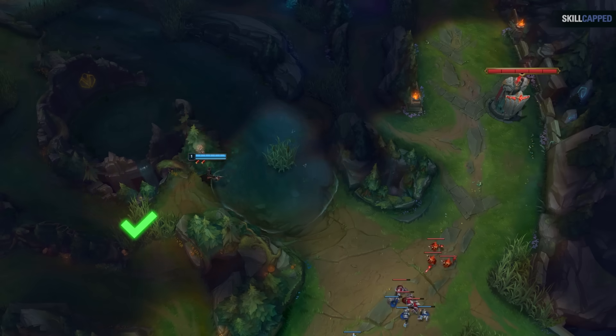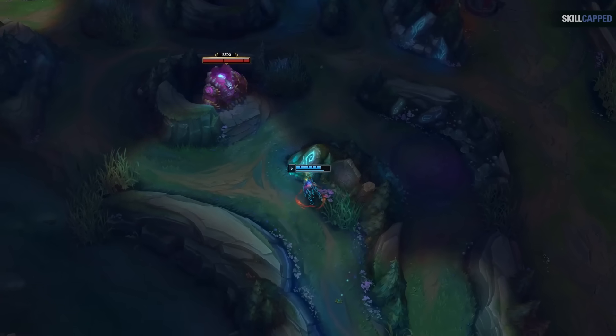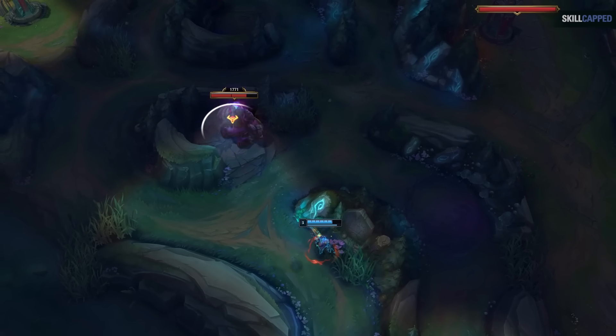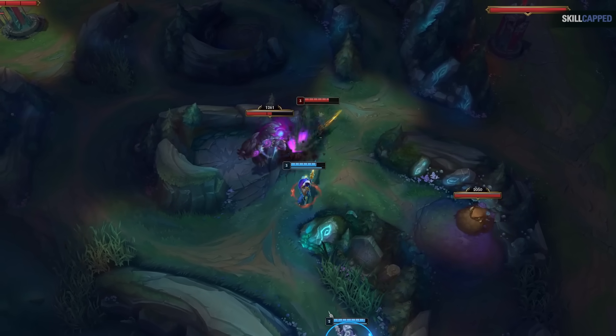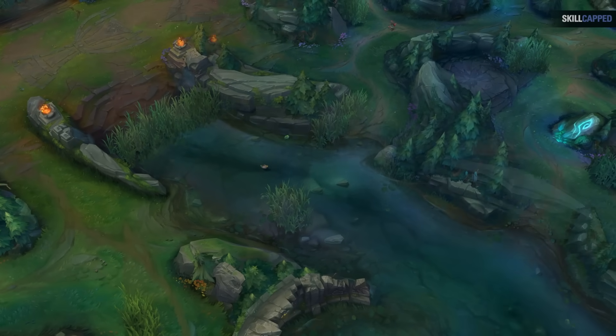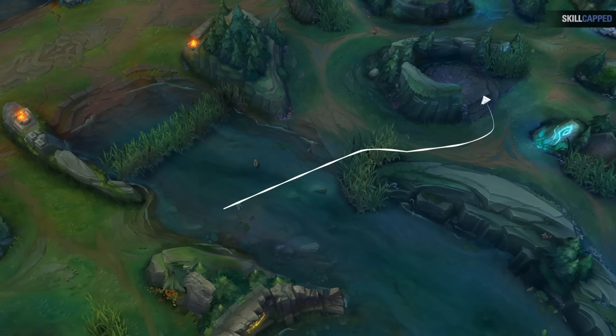At the same time, you can now use a sweeper to check all three brushes for vision. This also makes an invade much easier if the tower dive isn't there, since you know they haven't spotted you and can wait in this specific brush overlooking the enemy's blue. And since you have lane priority in bot from them pushing, your teammates can actually help you while the enemy bot is pinned by the wave. They also changed the terrain so there's now a new invade angle onto blue from the mid side of the map.